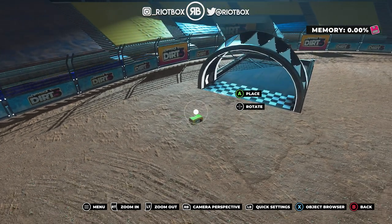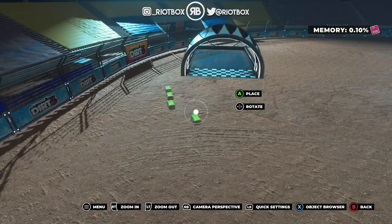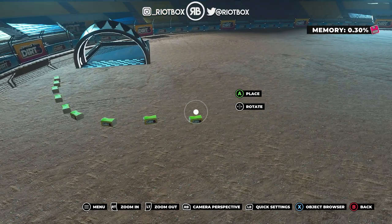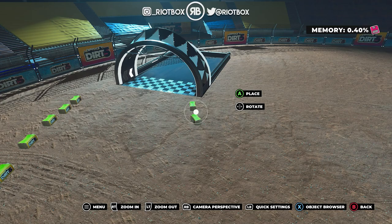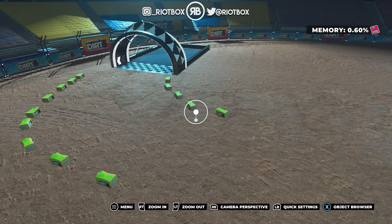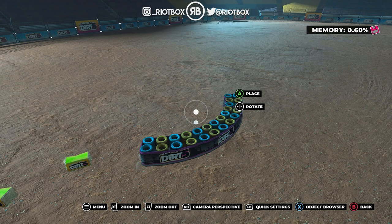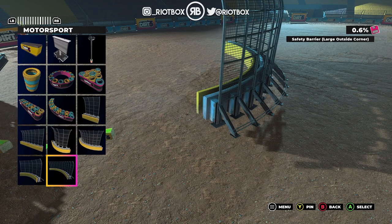You can rotate them and everything - look at that. If you want to come out the start and go this way, do something like that, rotate it a little bit - look at this, making our own circuit now. If we want to go this way, go straight on down there. This is the sort of thing you'd probably live stream. I just want to make something really quick to try it out. You've got barriers and all sorts - you could just use that. There's all sorts in here to make things.